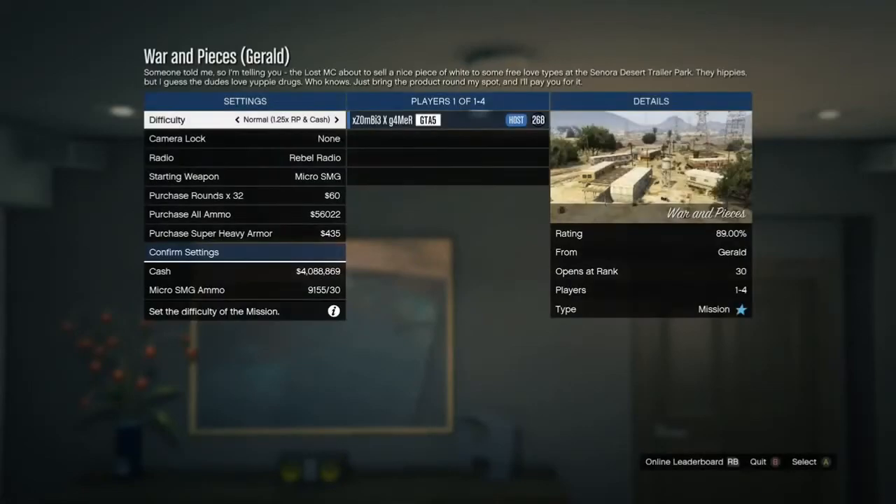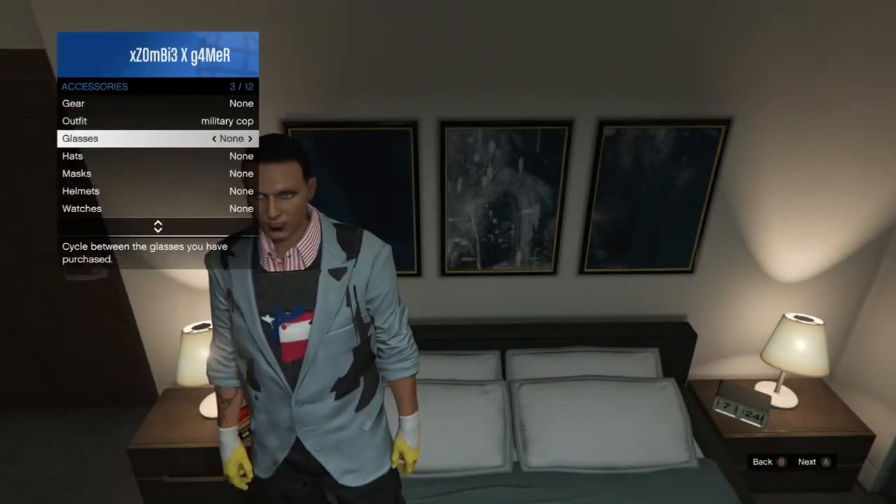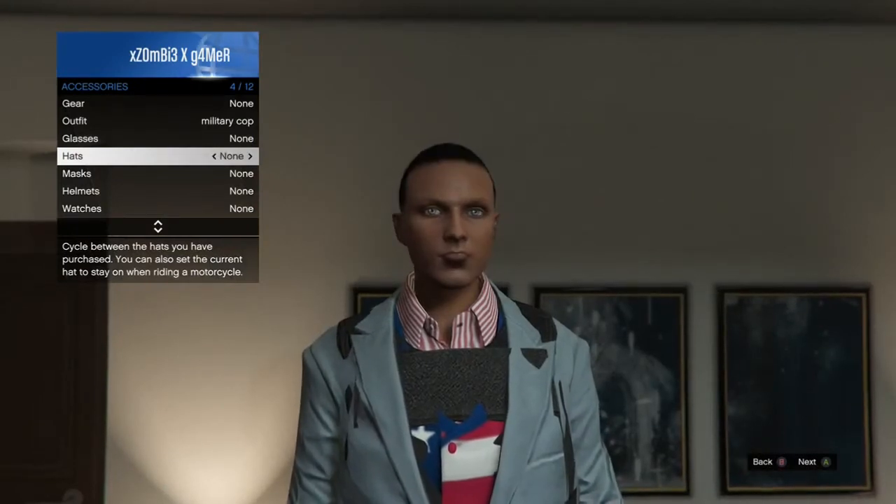Once it loads up, all you want to do is back out. You'll realise you're standing on your bed. So what you want to do is go into your interaction menu and put your hat and your glasses — or it could be a helmet instead of the hat — but put the hat and the glasses.